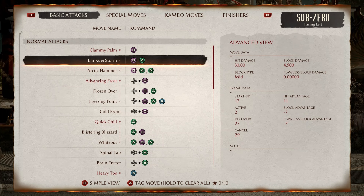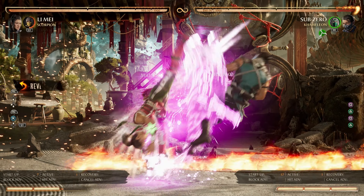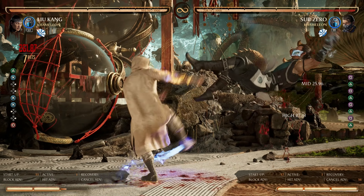First off, we have Lin Kuei Storm at negative 7 frames. This string has a gap that you can armor through. It's punishable by an equivalent or less reversal such as Lee Maize and Han's Sheezy Lion. It's also full combo punishable by a character with a 6-frame starter such as Liu Kang.